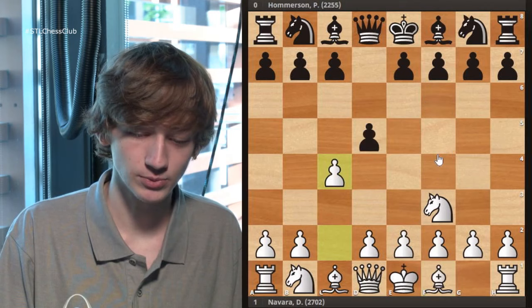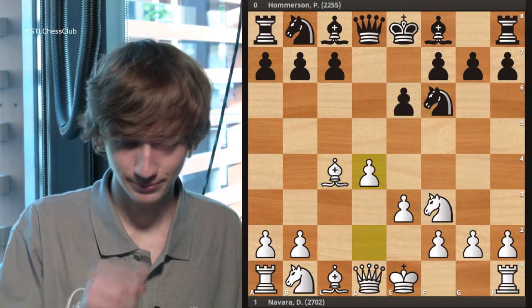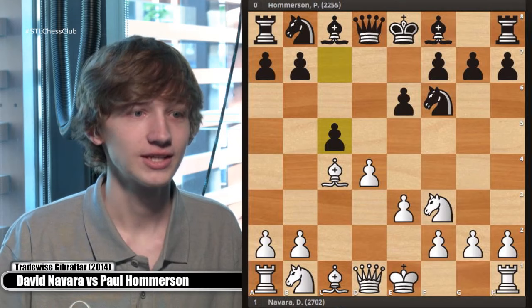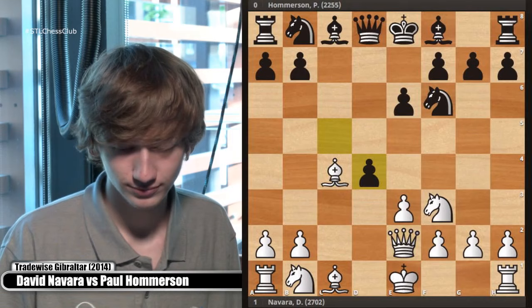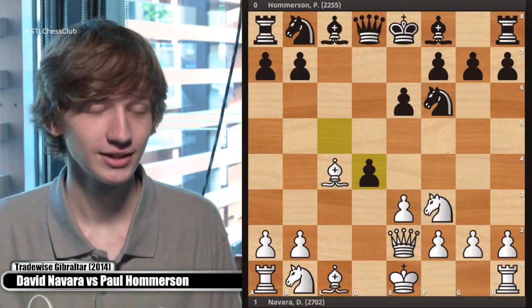You can imagine how this would come from a queen's gambit accepted position with e3 and bishop takes — just a different move order transposing into it. After c5, this is how we know we're approaching an IQP. Then queen e2, c takes d4. I want to ask what you might do here. Obviously because the lecture is on isolated queen pawns you can guess what Dave Navarro did, but what's your first instinct — take back on d4 with the knight or the pawn?